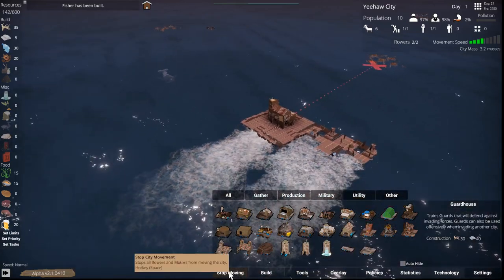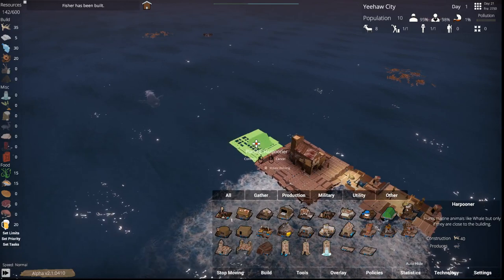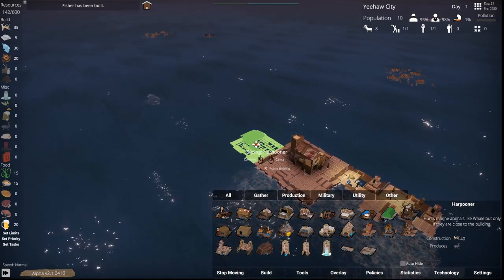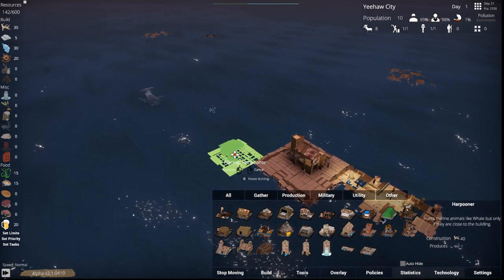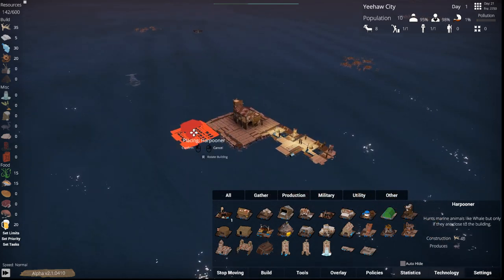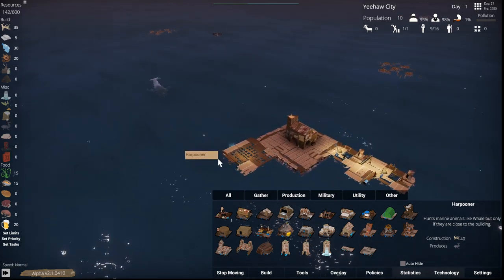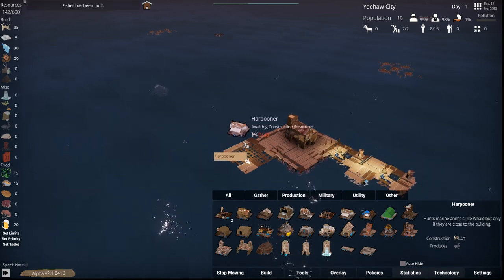Right-click, stop moving. We won't have the butcher to cut it up yet, but I think that'll be fine — we'll be able to get that pretty soon. Let's put the harpooner... It's hard to pick where you want to put things because you get bonuses when things are in certain areas together. So let's let them craft that up.